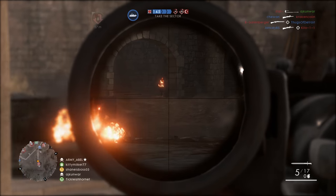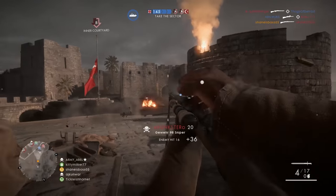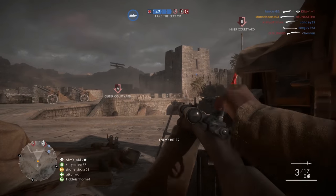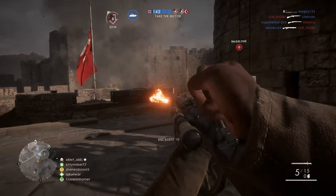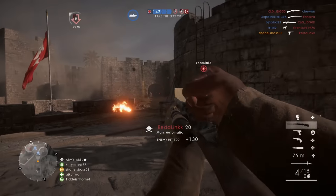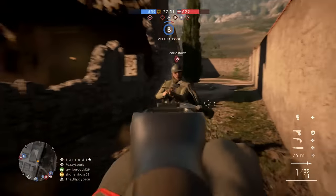Once you unlock Scout rank 10, you'll be able to purchase these weapons. The Martini Henry is 200 Warbonds and the Calibri is 150 Warbonds. Obviously both are worth it — you went through all the ranks to get the ability to buy them, so you might as well just buy them. It's a pretty cheap price for how honestly cool these weapons are.